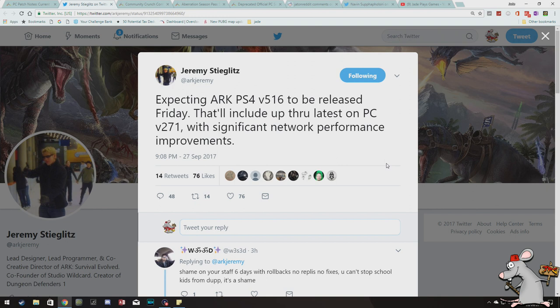Jeremy Stiglitz, creator of Zaza — expecting version 5.16 to be released Friday. That'll include up through the latest PC version 2.7.1, with significant network performance improvements. So I'm guessing that's going to be to do with actual server performance — hopefully people will be able to get on it better and easier.